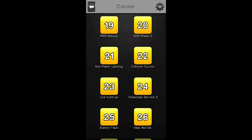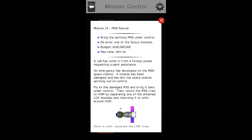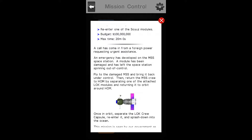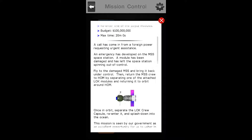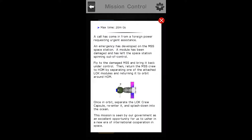Today we will be rescuing the MSS. Not sure what that means, but let's start with our briefing. For Mission Number 19, the MSS Rescue, we must bring the spinning MSS under control, re-enter one of the Suez modules, with a maximum budget of $100 million and a maximum time of 20 minutes.